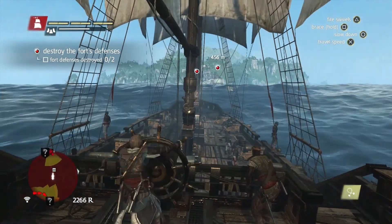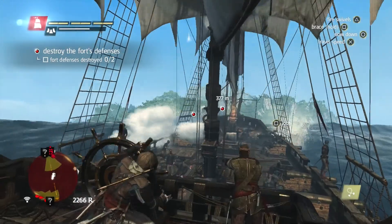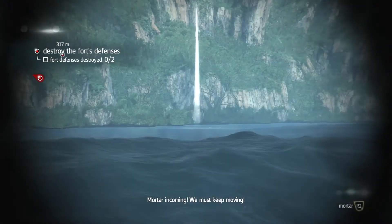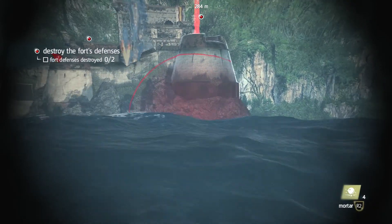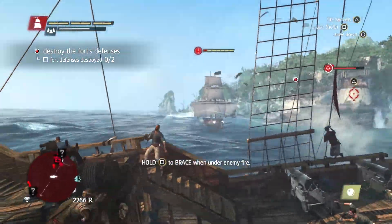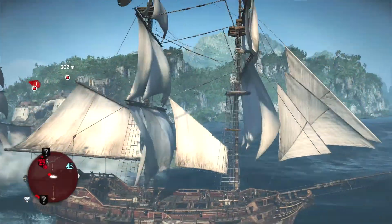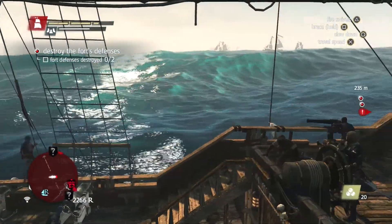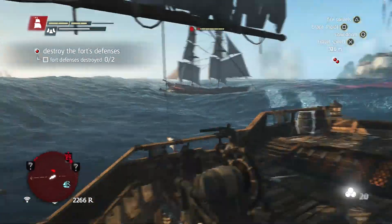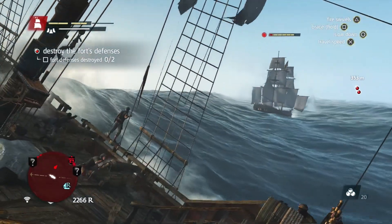Alright, so the optional objectives for this mission. This first one's simple, we're about to do it: use a mortar to damage the fort. Obviously that means you need to have the mortar upgraded — or at least on your ship at all. It isn't there automatically, you do have to actually upgrade to get it, but it doesn't cost a whole lot. You also probably noticed at the beginning of this video I had quite a few upgrades. Those are mainly preparing for later missions. I highly recommend you go ahead and get them, but you don't necessarily need them right now. The only thing you need this mission is the mortar upgrade.